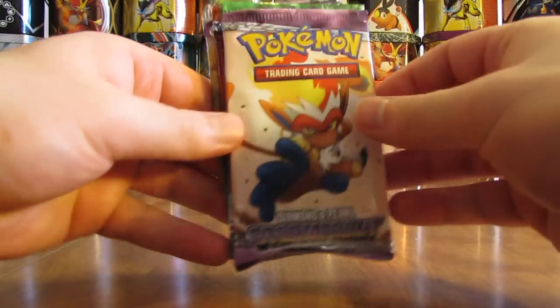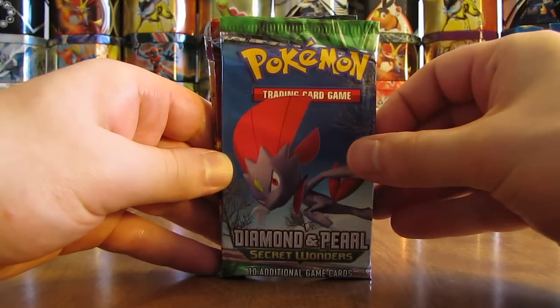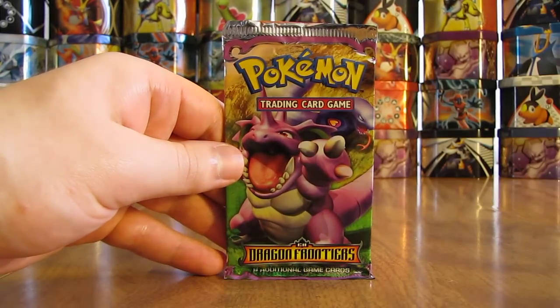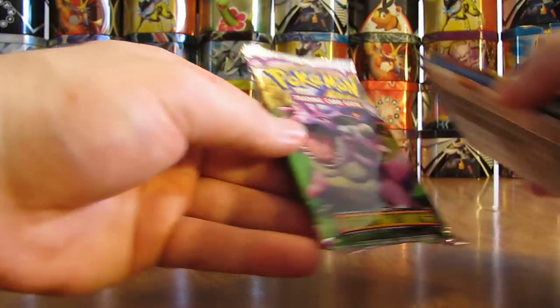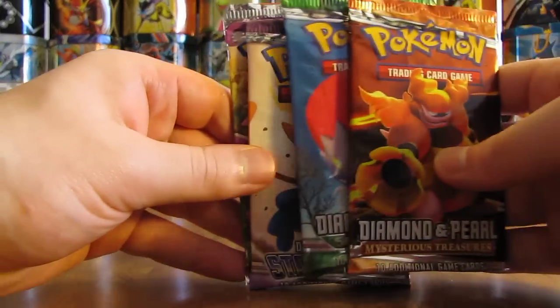Here are the booster packs on the inside: a big fan of Stormfront — you can get a Charizard reprint in there. There's Diamond and Pearl Secret Wonders, Diamond and Pearl Mysterious Treasures, and a Dragon Frontiers — was not expecting that. I'm going to save EX Dragon Frontiers and Stormfront for last. I'll start with Mysterious Treasures, then Secret Wonders, then Stormfront, and then EX Dragon Frontiers.